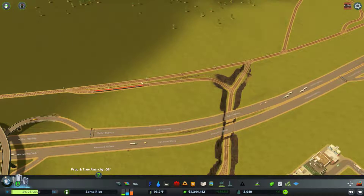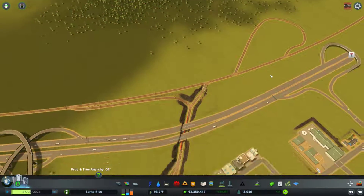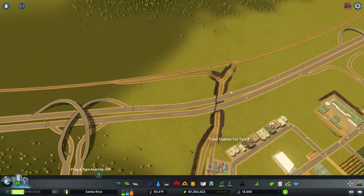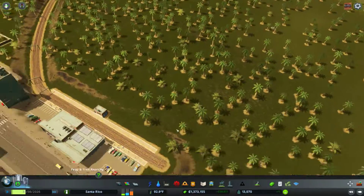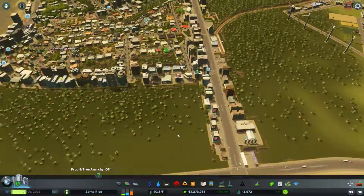I'm realizing the train could just go this way — they don't really need to make this big U-turn. I was not thinking. So that'll send them that way, and that'll send them that way. That's good. 510 people through this subway station — that's amazing.